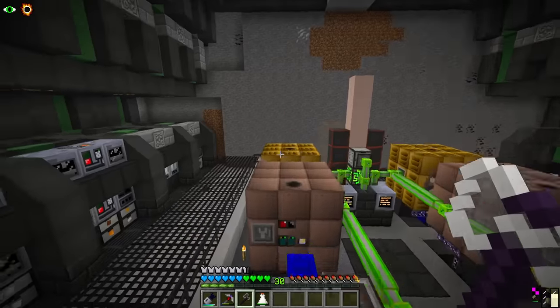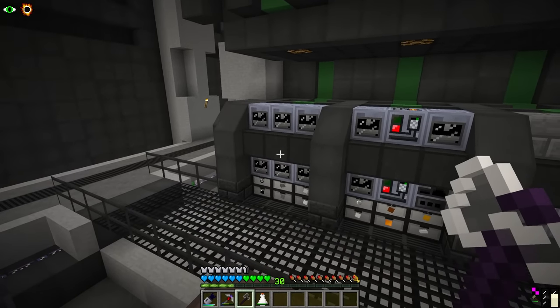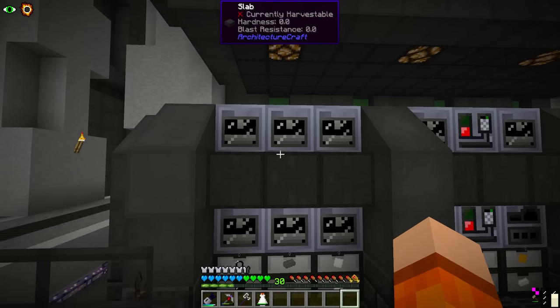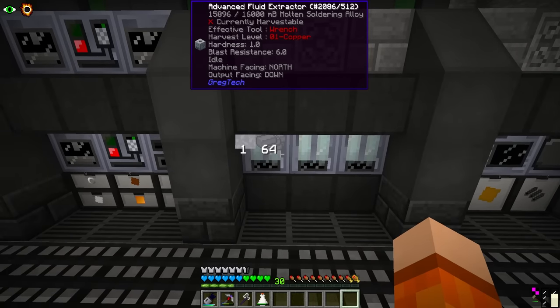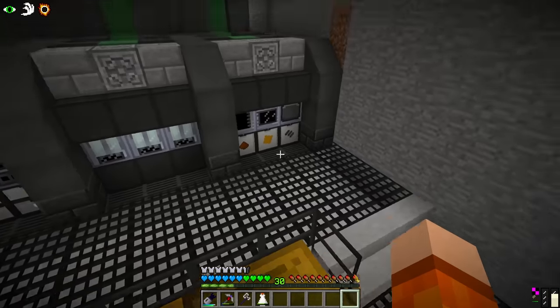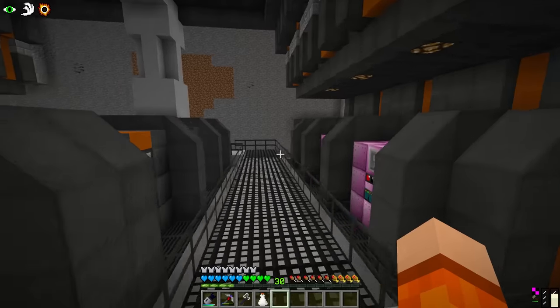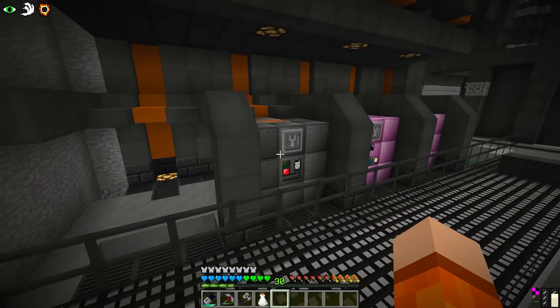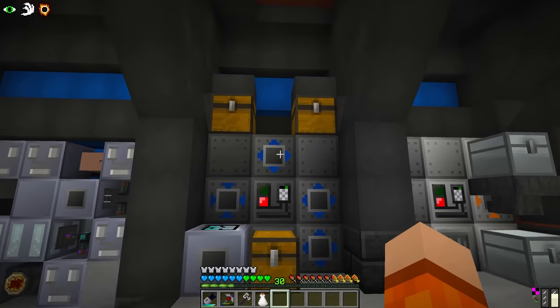To recap the last episode - we now have passive plastics and rubber. We built 9 fluid solidifiers, 2 assembling machines, an alloy smelter, 3 fluid extractors, a macerator, a chemical bath and an autoclave. Really all of the things we need for 5 different tiers of circuit board, which is made on demand in the brand new large chemical reactor. That replaces the one that used to be operated manually.